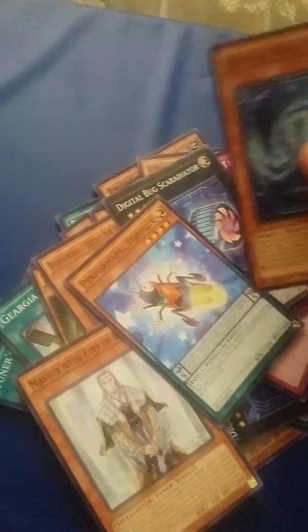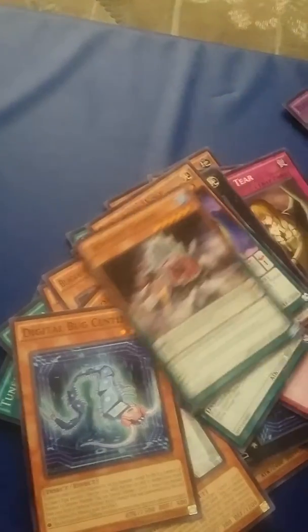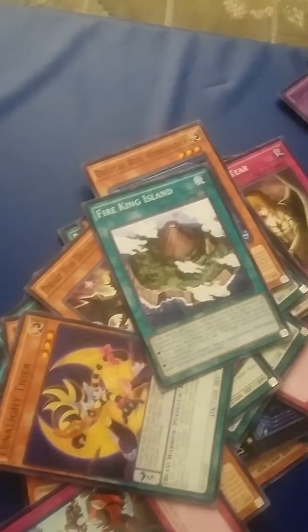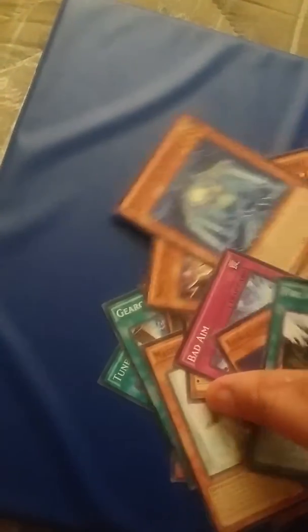More Digital Bugs. That's going in my Performer Val deck. Another Digital Bug. Lunalites. Dynamist. Radam. Dwarf Star. Another Lunalite. Another Bug and a Fog King. And a Fire King. If anybody wants — I have plenty of Fire Kings, so let me know. Y'all have a very nice day.